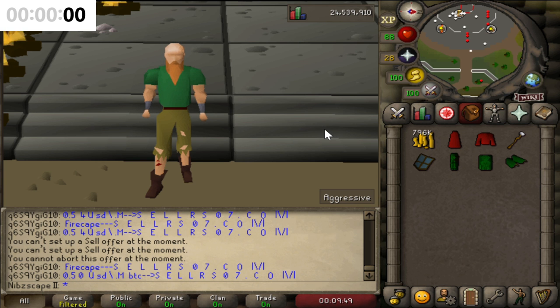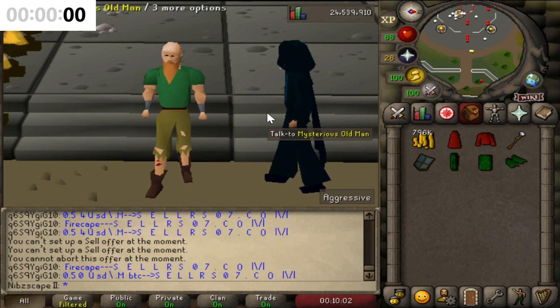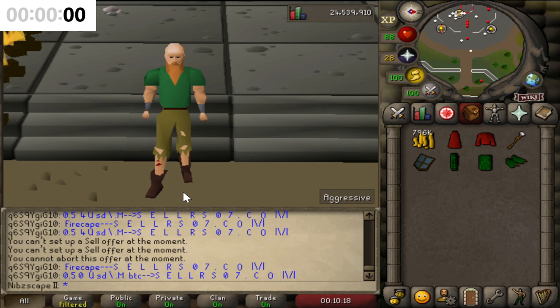We end the episode on 796k, plus we've got some newly acquired gear and stuff, so we're looking like a very decent account now. Obviously we're about just under a fifth of the way to a bond, but we've only been doing an hour of each moneymaker as well. Hopefully you guys liked the video — if you did, don't forget to like, comment, and subscribe. It helps the channel out massively. I'll see you next time. Peace out.